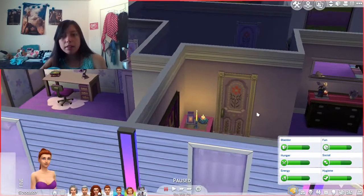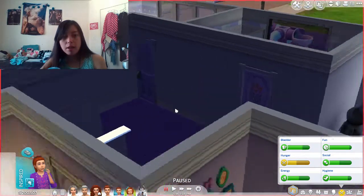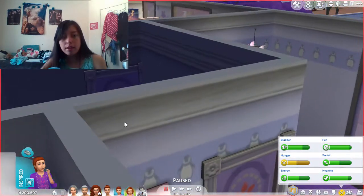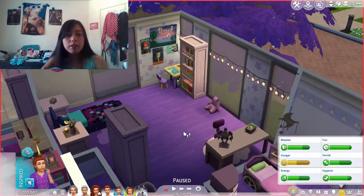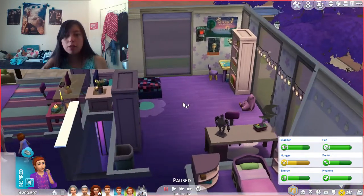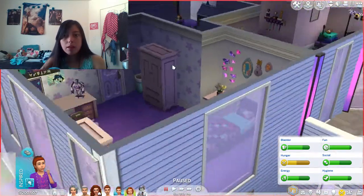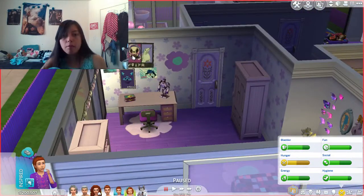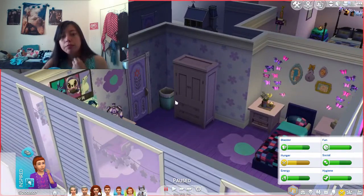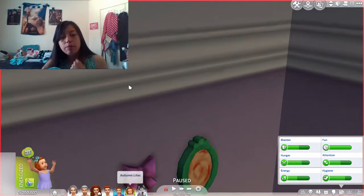Let's go into the second sister's room, which is Zara. This is her room — she has a lot of posters, she likes to draw which a lot of kids do, she has her desk here, more posters around her bed, she likes flowers, and then there's her dresser.